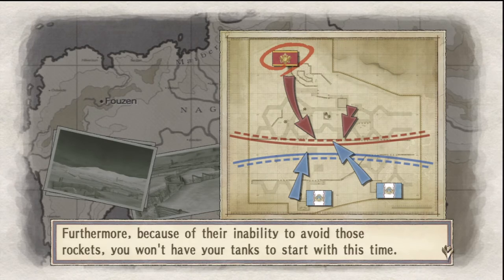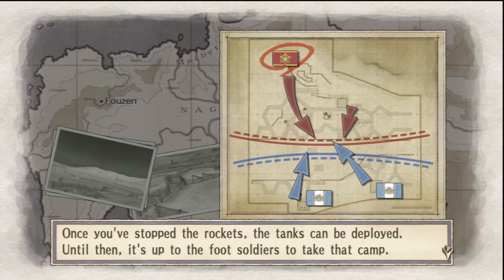Furthermore, because of their inability to avoid these rockets, you won't have your tanks to start with this time. Once you've stopped the rockets, the tanks can be deployed. Until then, it's up to the foot soldiers to take that camp.